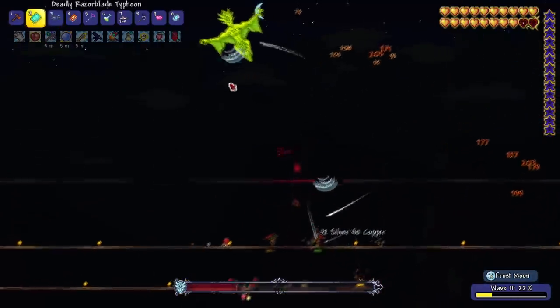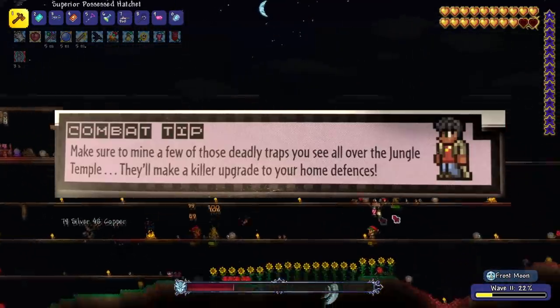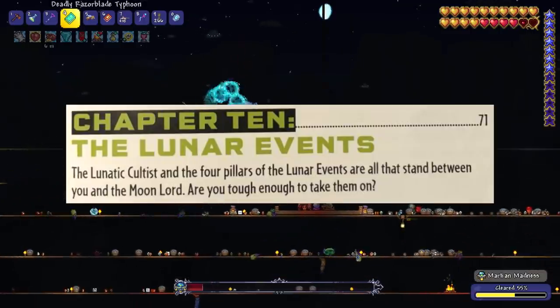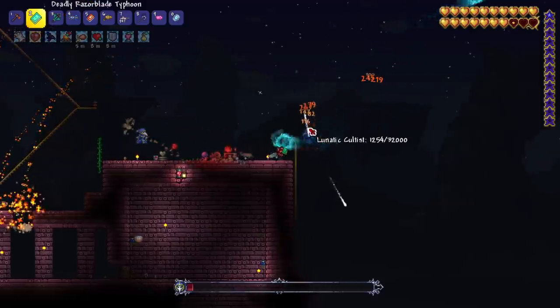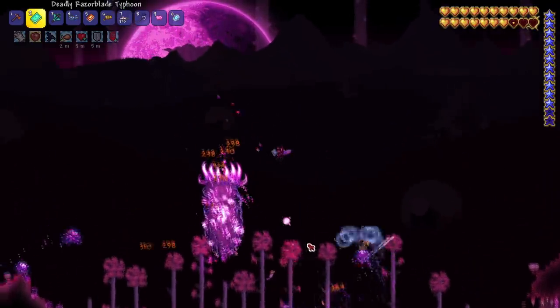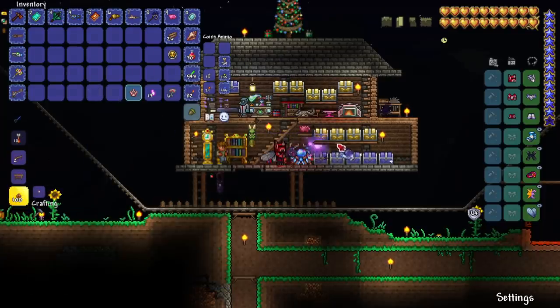Chapter 9 is probably one of the shortest chapters across all three books. It just talks about the jungle temple and the hard mode dungeon, and the only thing it mentions is taking some traps from the jungle temple to improve our home defenses. Chapter 10 is called the lunar events. The book recommends getting the cosmic car key mount, so I made sure to grab one. With that, let's take on the lunatic cultist, and with the cultist defeated I take on three out of four pillars — mainly the nebula one — to get some weapon upgrades before the Moon Lord.